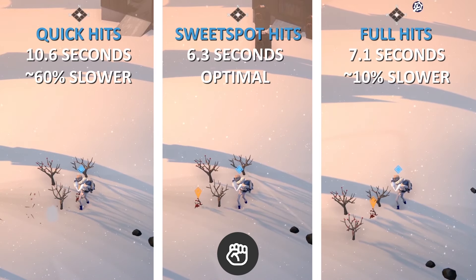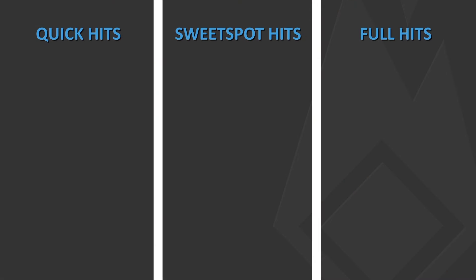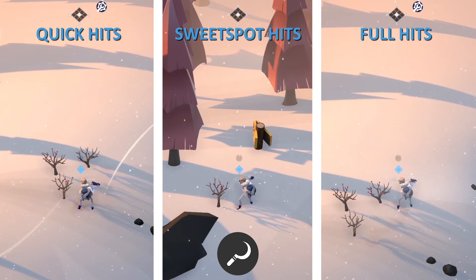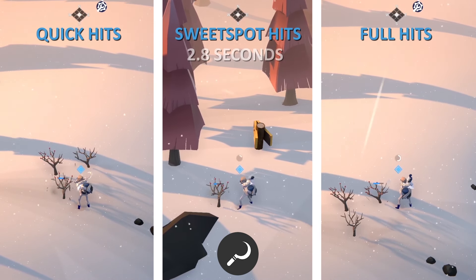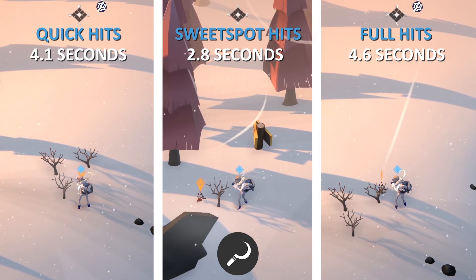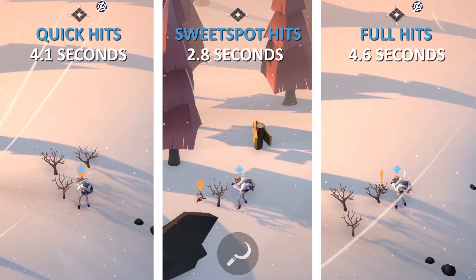Let's move on to tools. We're going to start by harvesting berries using the correct tool and the same harvesting methods discussed earlier. Quick hits are faster than full hits in this example, since it's possible to waste time by excessively damaging a resource. With this taken into consideration, both quick hits and full hits would be within 0.1 seconds of each other.